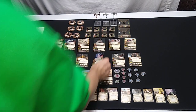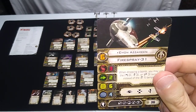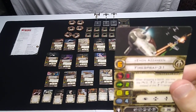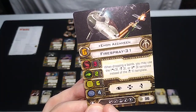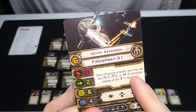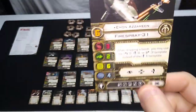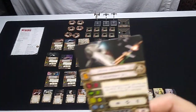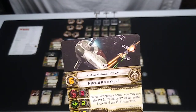Next we have Imon Azamine — I recognize the name Azamine from the X-Wing Alliance game from the late 1990s, which is a great game. If you can get it to run on Windows 11, there's a great X-Wing Alliance upgrade player mod that makes it look modern. 36 squadron points, with secondary weapon, devices, crew member, missile and luck upgrades. When dropping a bomb, you may use the three-hard-left, three-forward, or three-hard-right template instead of the one-straight template — very sweet ability.